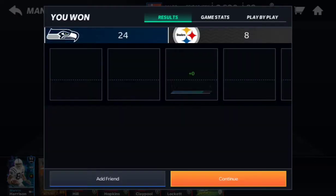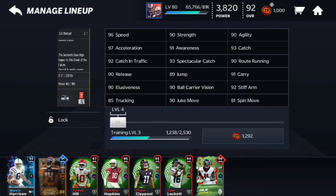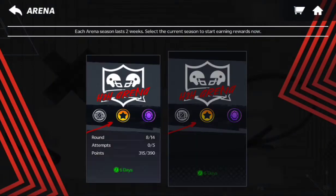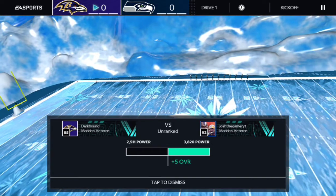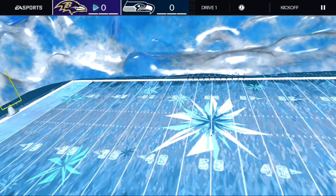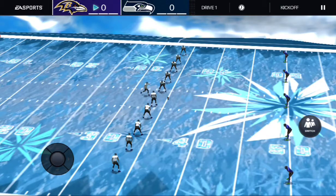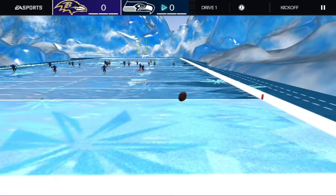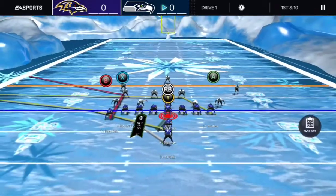We actually got the W right there. We're gonna be playing three arena matches — probably two, we'll just see. We're gonna be going against an 85 overall team, which should be pretty simple. We're gonna play two arena matches. Let's not return the kick — not trying to fumble or anything like that. Let's go with PA Pyro for the first play.